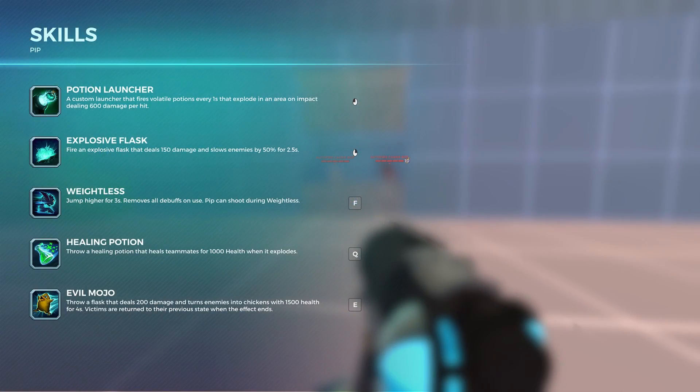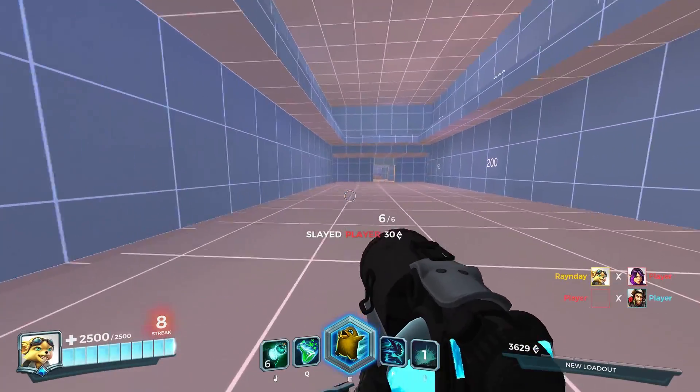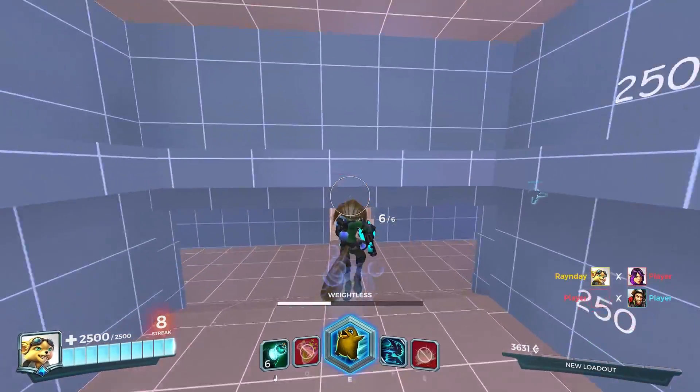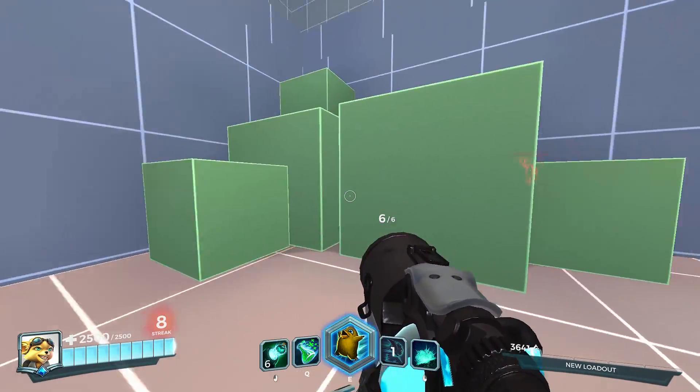Pip's F skill is called Weightless. For a short duration of time, Pip becomes weightless — the dude's like 3'7" — and he starts jumping around the map. During this, his movement speed is increased, and he's able to reach vertically up to ledges that were previously impossible for the little guy.